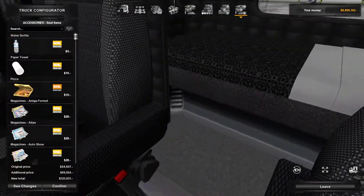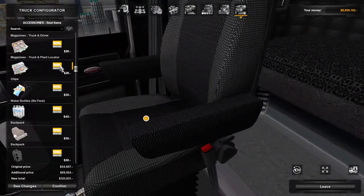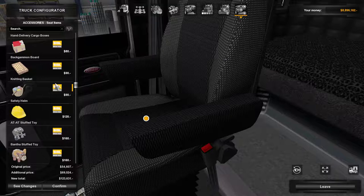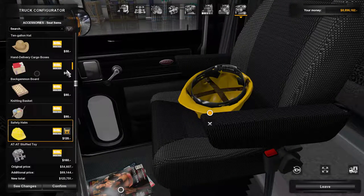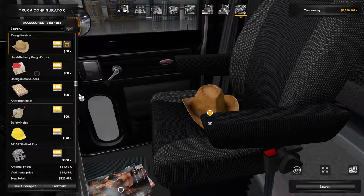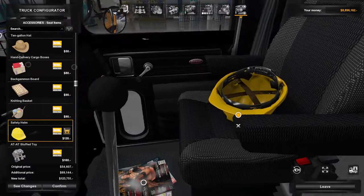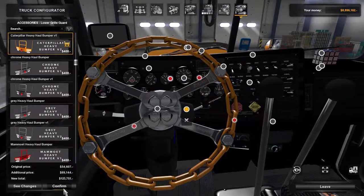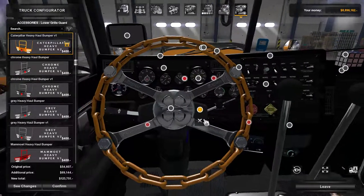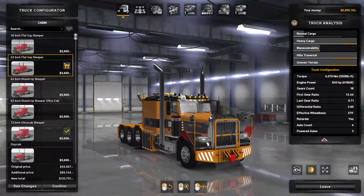Seat items — do we want to put anything in the seat? Let's go with a hard hat — it's more suitable, you know. That's it guys — there she is.